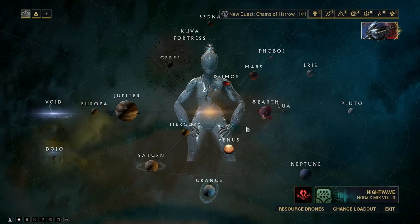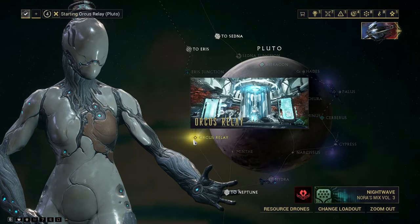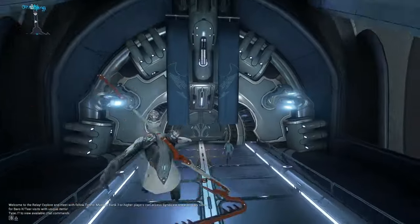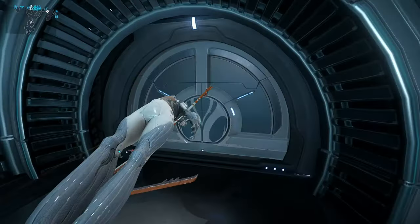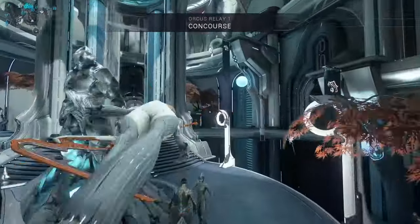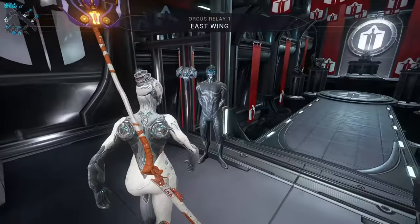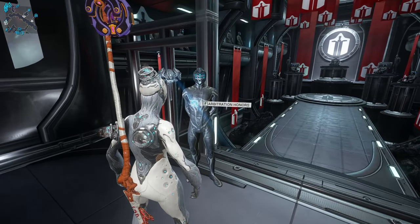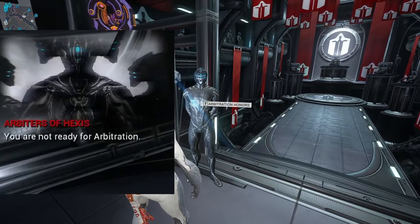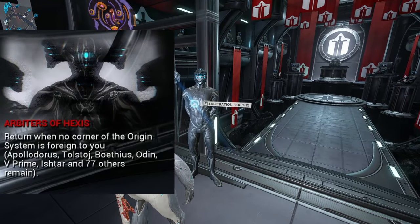If you're really close to beating all the nodes and you're not sure which ones you have left, you can go to any relay — you don't have to go to Pluto specifically — and once you're there go to the Arbiters of Hexis Syndicate room. The first guy on the left is who you talk to once you unlock Arbitrations. He'll tell you that you're not ready and then list some of the mission nodes you haven't done yet.